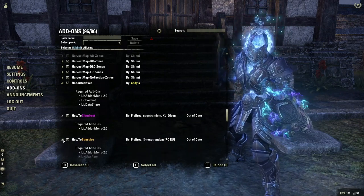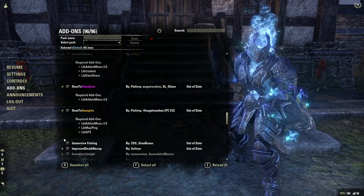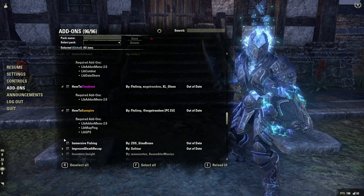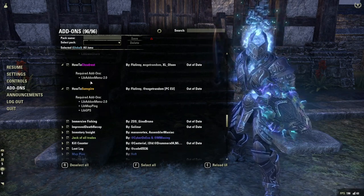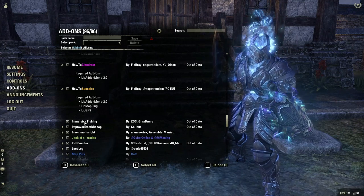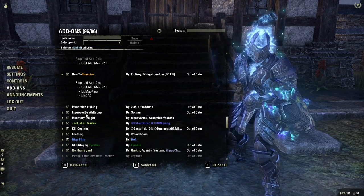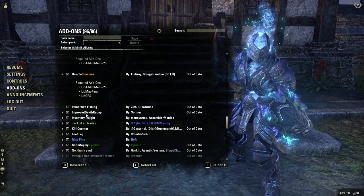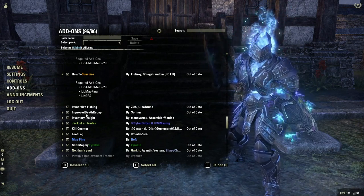How to Cloud Rest and How to Sunspire are pretty self-explanatory. How to Cloud Rest is going to give you tons of different notifications for Cloud Rest, and the same for Sunspire — it's going to show up different notifications for different mechanics and you can choose which ones you want to have. Immersive Fishing is another Cloud Rest add-on that was used for Cloud Rest before other Cloud Rest add-ons came out. Improved Death Recap is an add-on I really like — it's going to show you a lot of information about the last few seconds after you die. Using this you can see the healing you had, whether you were blocking, how much stamina you had — lots of detailed info on what was the cause of your death.